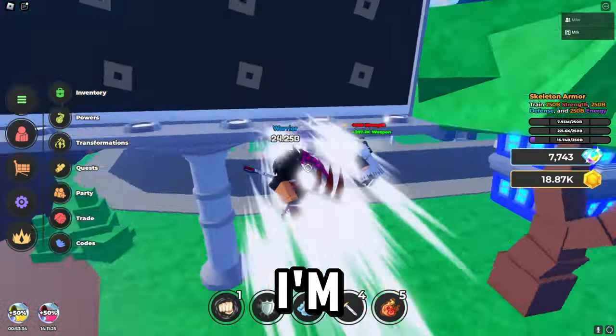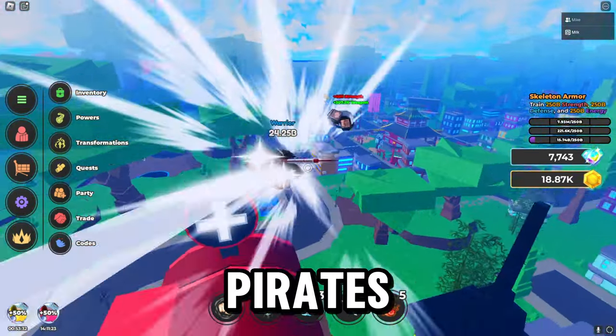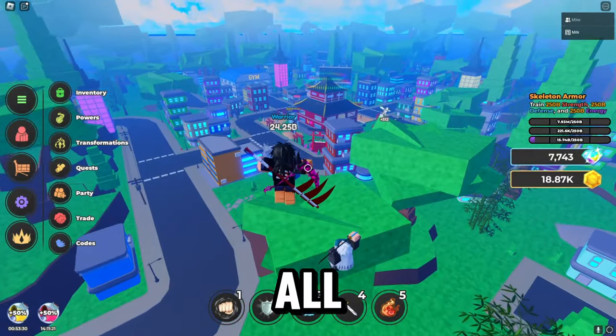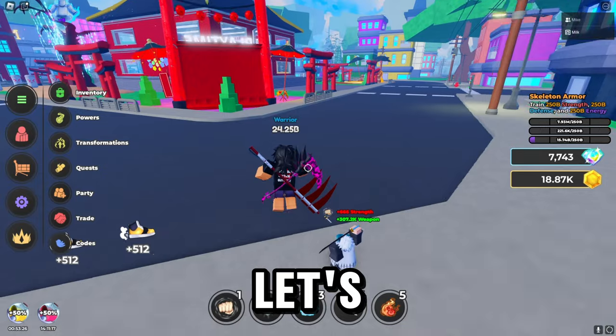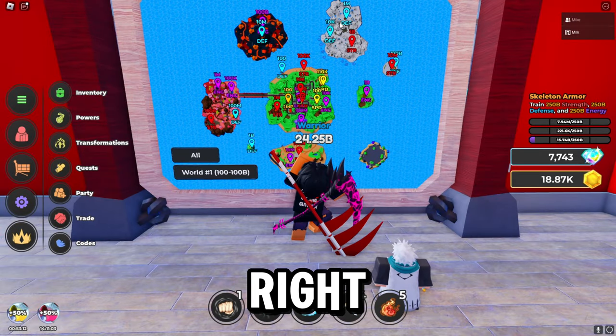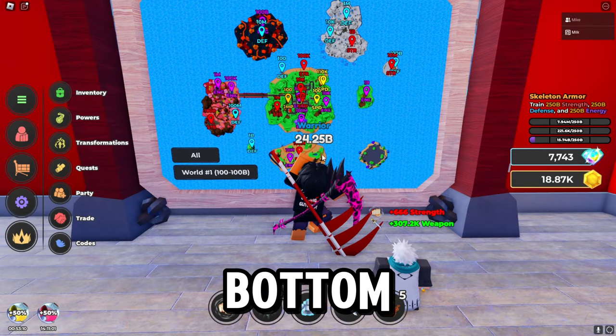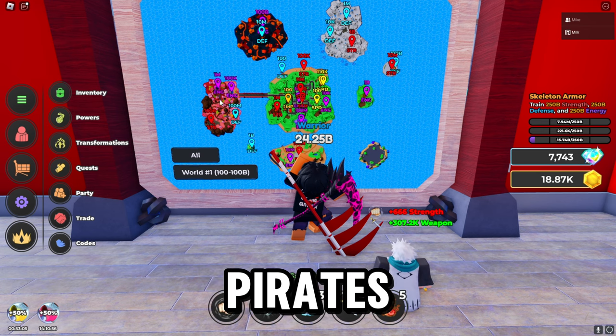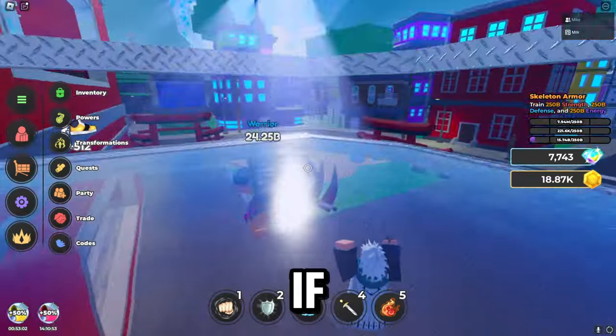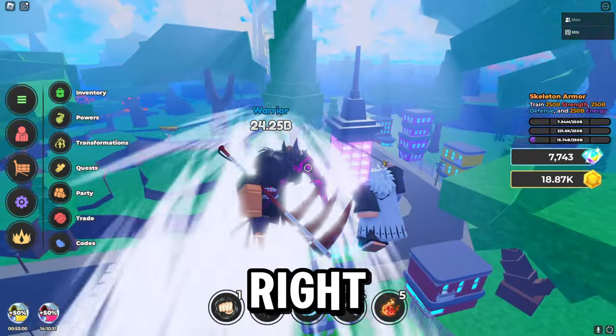After he tells you to kill those, he tells you to kill the pirates. The pirates are going to be in the top right, the ninjas are going to be at the bottom, and at the top left there's going to be a type 2 of whatever. There are also pirates on the left side — let's jump over to the left side right now.